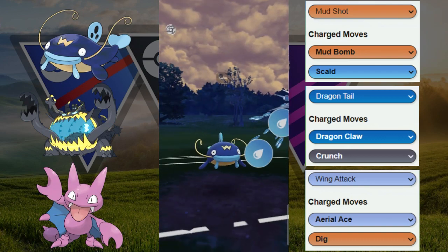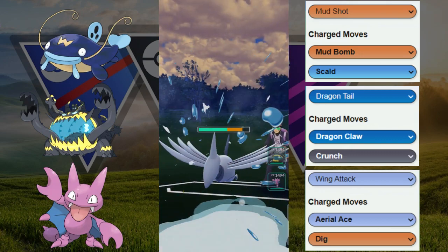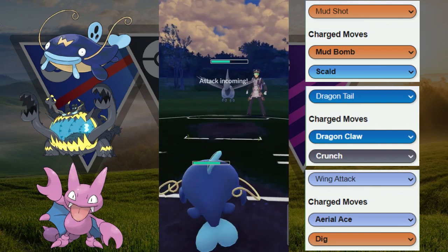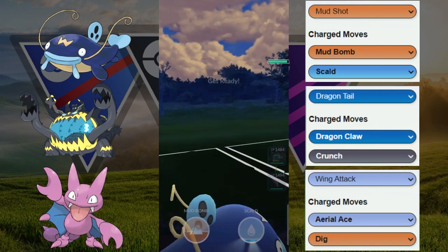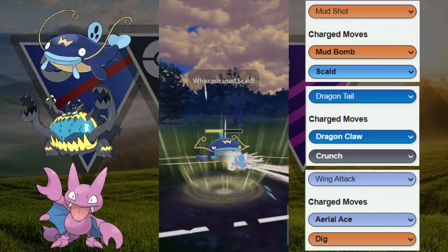We have the Whiscash versus the Skarmory matchup here. We're going to throw this Skull for a potential debuff. We do get the debuff, which is a great start, but this is still a bad situation as they're going to be resisting our Mud Shots from our fast move. So we are going to just go for another Skull right here.